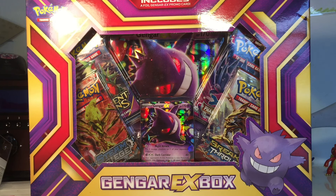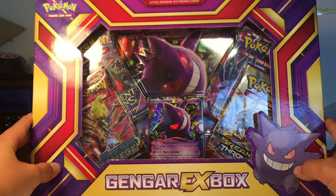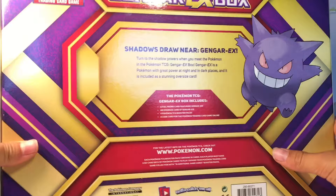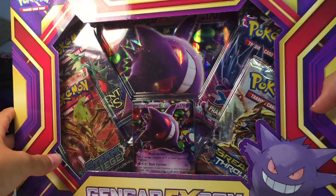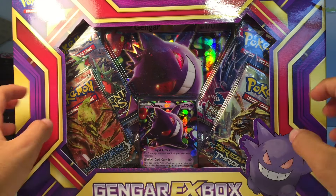Welcome back to another Jumping Waves video. Today we are unboxing a Gengar EX box. It comes with a Phantom Forces pack, Breakthrough, Steam Siege, and an Ancient Origins. It also comes with a Gengar EX promo card and a Gengar EX oversized card.